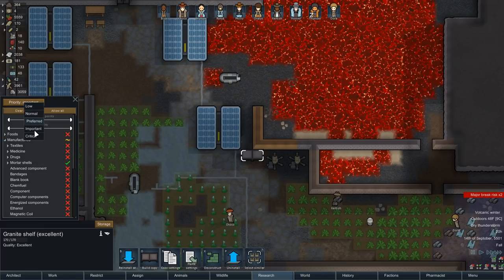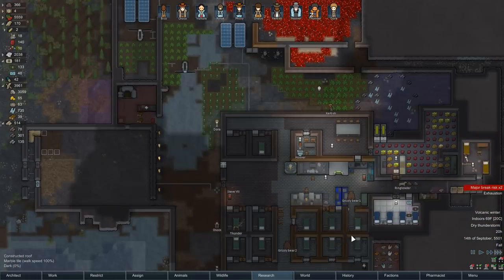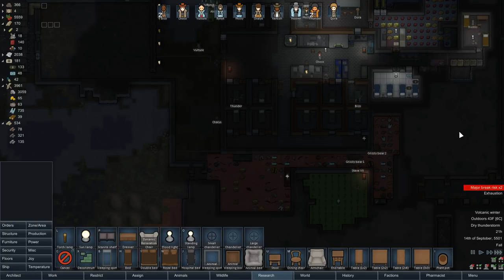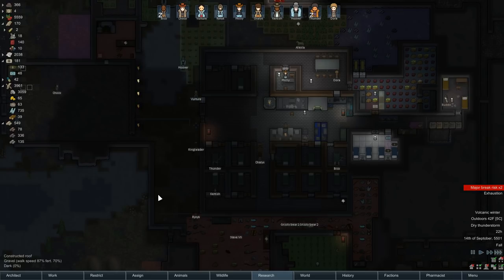Mortar shells — critical. I wonder if I should make Dora sleep longer, make her go to bed earlier and get up later. Maybe I can force her into it so she gets a little more rest. I very, very rarely sleep myself, so I strongly identify with that.